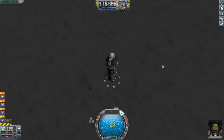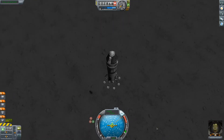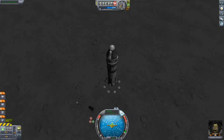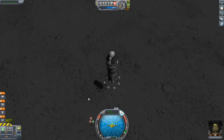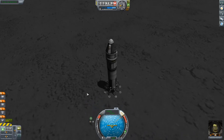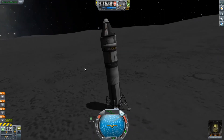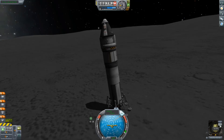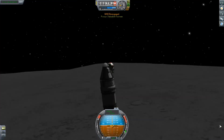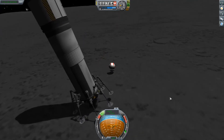Contact light. Okay, engine stop. Houston — Tranquility Base here. The Eagle has landed. Roger, Tranquility, we copy you on the ground. You got a bunch of guys about to turn blue. We're breathing again. Thanks a lot.